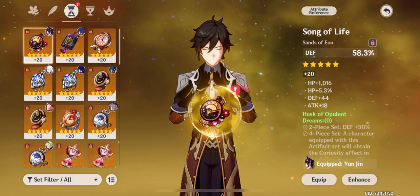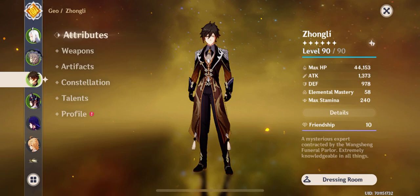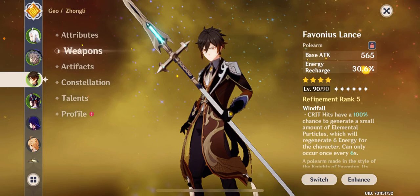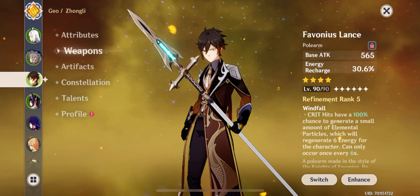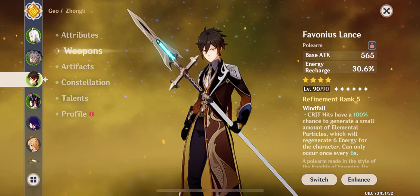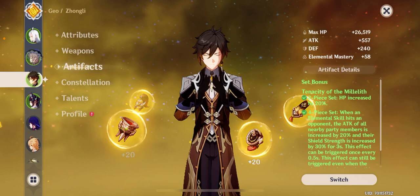With his artifacts back on, Zhongli now sits at 44,000 max HP. You might think that's low — shouldn't it be around 50,000? — and you're right. The reason it's lower is because I'm using the Favonius Lance on him rather than the Black Tassel. I do have the Black Tassel and could put it on him, but I really like the Favonius Lance on Zhongli.